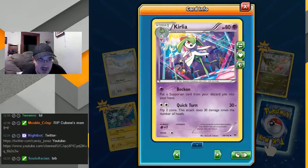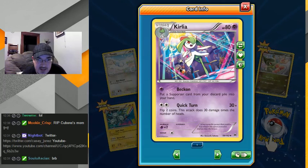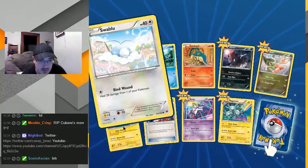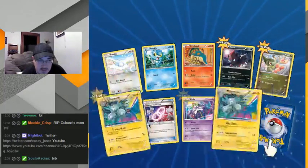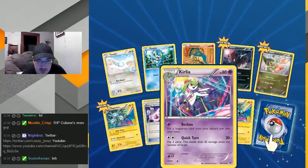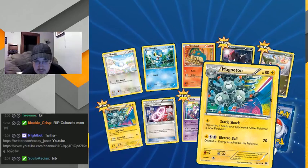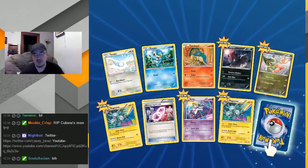I like this art — this set has a lot of great art in it. These guys are just dancing with Mr. Mime and Starmie. From your discard pile into your hand — that's a pretty good card, I'll take that. And I got two of these.